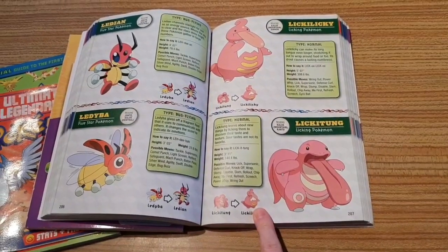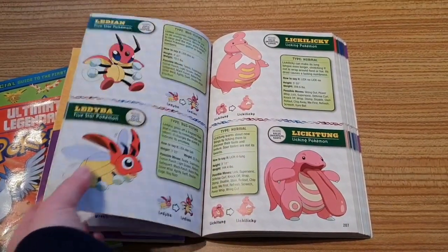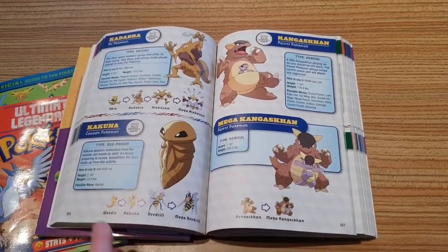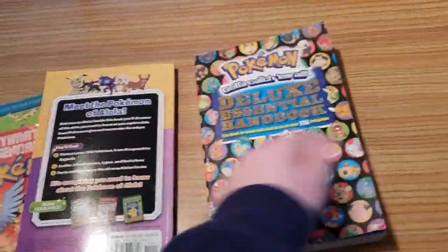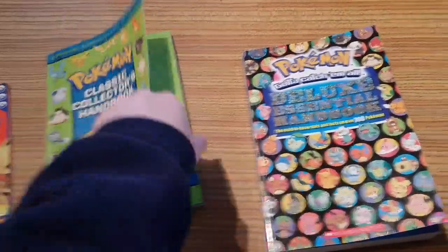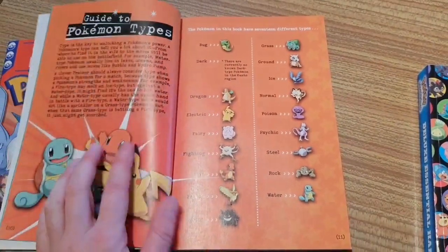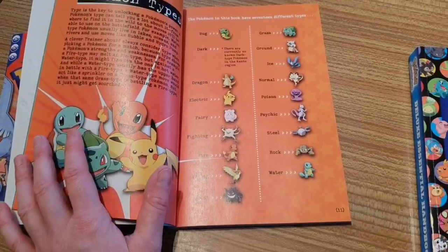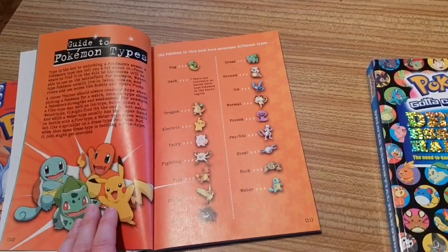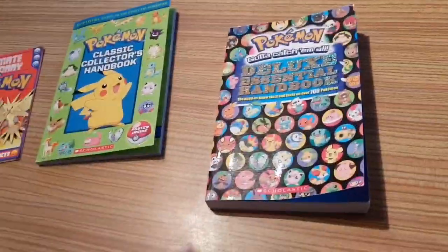So it goes from Lickitung to Lickylicky. And you've got Abra, Kadabra, Alakazam, Mega Alakazam — so this also includes Mega Evolutions, which obviously the original one does not since they didn't exist. There was also a restriction on types: currently there are no known Dark-types in the Kanto region. The Fairy type has made it through though, with Clefable — which was originally a Normal-type but has always been classed as the Fairy Pokemon.